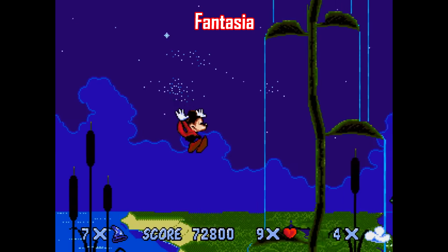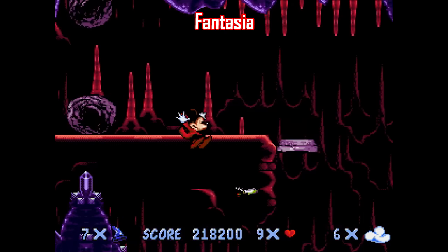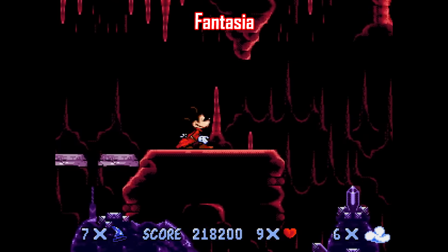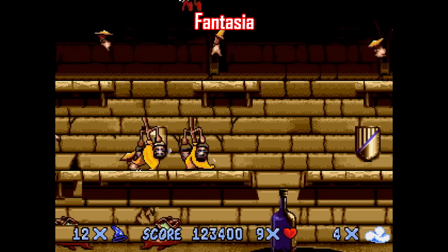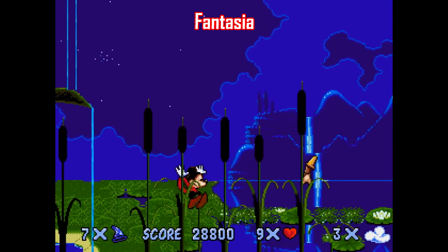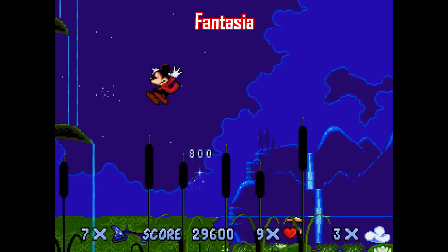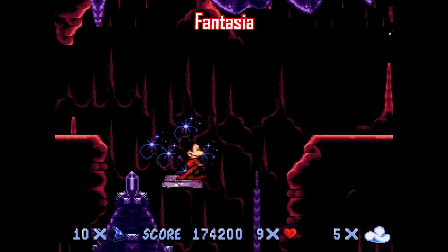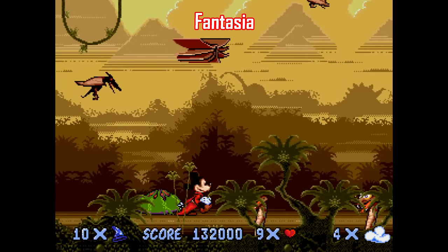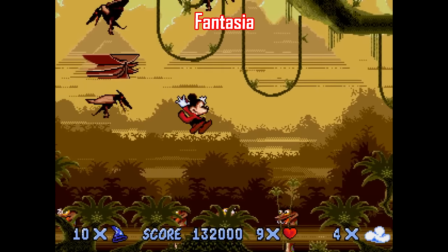Fantasia is a Genesis exclusive based on the movie and made by Infogrames in November of 1991. It's a side-scrolling platformer with only four levels, and this one is rough. The game looks great — the enemy sprites look good, the backgrounds are nice, and it matches the movie reasonably well — but the way Mickey controls is just awful. There's a lot of really difficult platforming here, but Mickey's jump is just the worst: a slow, floaty jump that takes a ton of practice to get right, and this is a game where it's just not worth the time you'd have to put in to get the hang of it. I'd avoid this one.